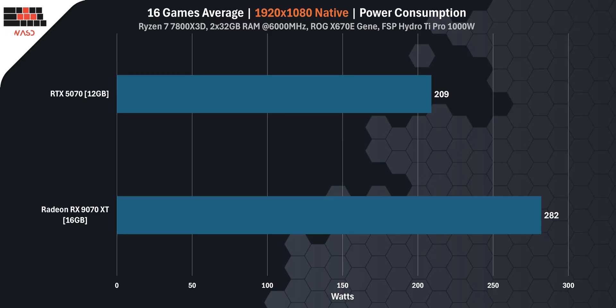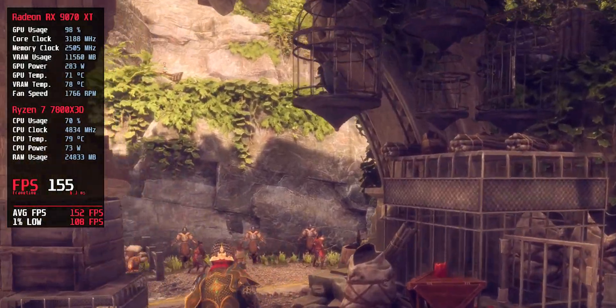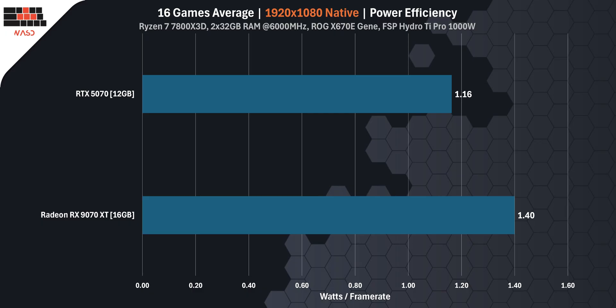Let's talk about power, because your GPU isn't just playing games — it's also heating your room and draining your electricity. Across all 16 games at 1080p, the RTX 5070 had an average power draw of 209 watts. The RX 9070 XT: 282 watts. That's a 73 watt difference, and you feel it. For every second of gameplay, AMD is basically turning on a desk fan you didn't ask for. Looking at efficiency — how much power it takes to render a single frame — RX 9070 XT uses 1.40 watts per frame, RTX 5070 uses 1.16 watts per frame. That means Nvidia gives you more frames for less power — 17% more efficient per frame. So even if AMD is faster in raw FPS, it's eating more power for every single one.